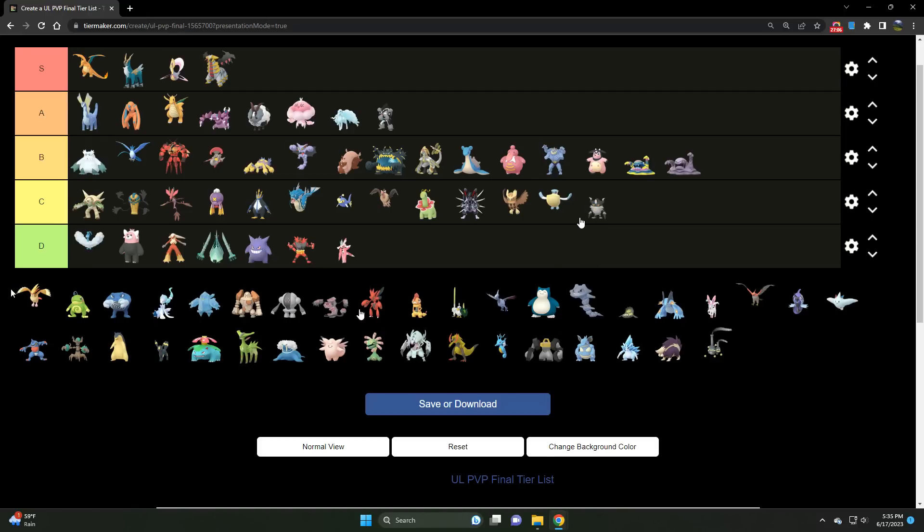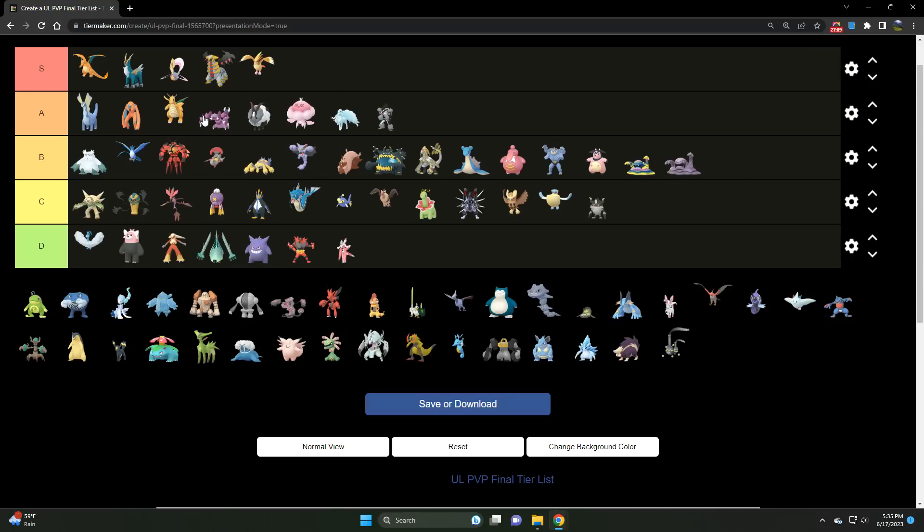We've got Pidgeot — S tier 100%. Such a dominant force in the Open Ultra League. It's a very strong Pokémon despite having zero coverage on Steel types, which just goes to show how powerful it is. It's either debuffing you or debuffing itself — and both are not good for you. If it's debuffing itself, you're giving up a shield or getting one-shot by Brave Bird, and then there's that bait move Feather Dance that lowers your attack. Pidgeot is quite lethal in the Ultra League.